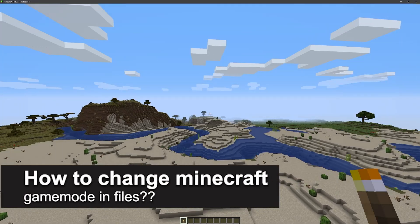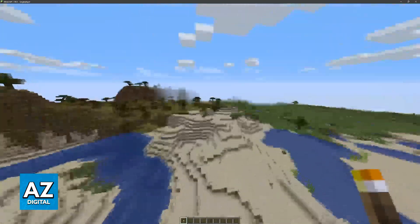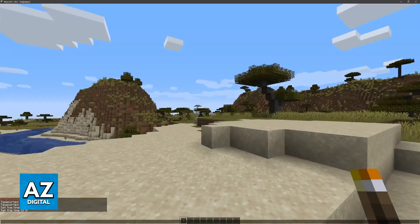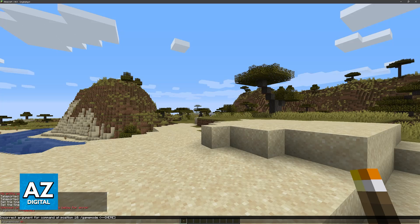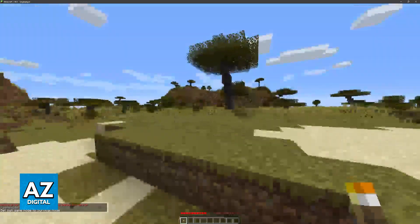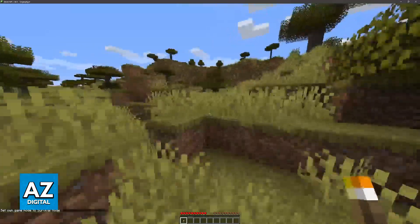In this video, I will solve your doubts on how to change Minecraft game mode in files and whether or not it is possible to do this. As you might be aware, if you are inside of any world, you are able to type slash game mode and then type adventure, creative, spectator, or survival. What this is going to do is change your game mode accordingly. Right now I am in creative, and immediately upon typing slash game mode space survival, I'll be able to play in survival mode even though this world was created in creative mode.